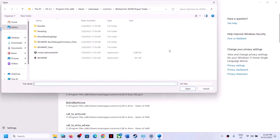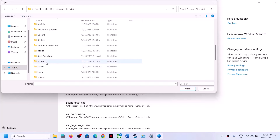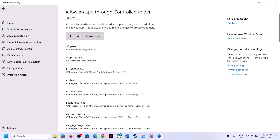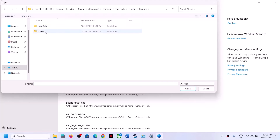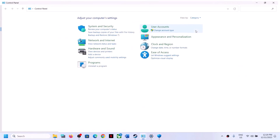Click Add an Allowed App, then Browse All Apps. Go to the game installation folder — if installed in C Drive, navigate to C Drive > Program Files > Steam > SteamApps > Common > game folder. Select all the EXE files and click Open. Repeat to add remaining EXE files, including those in the Engine > Binaries > Win64 and the Discovery > Binaries > Win64 folders.